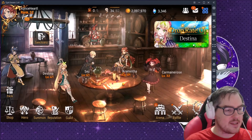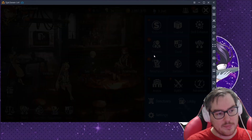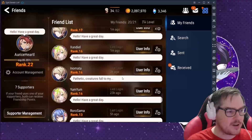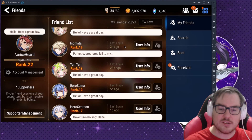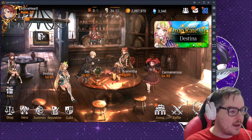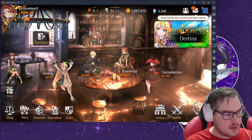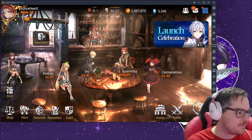It's also important to have friends. Get everyone you can on your friends list and make sure they're active — the more they use you and you use them, the more rewards you get.